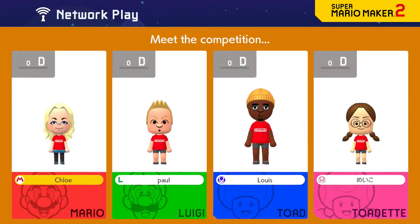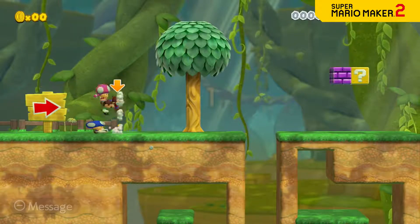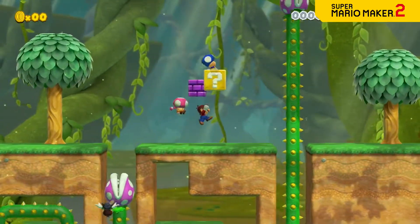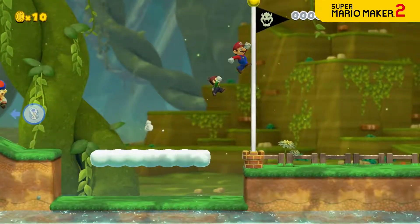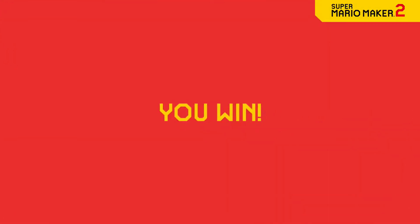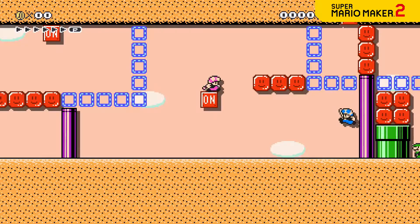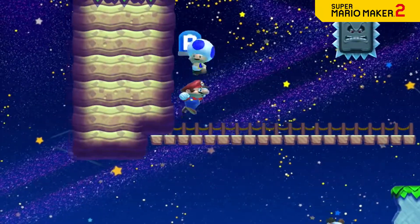In multiplayer versus mode, up to four players face off in a side-scrolling showdown. Each player will be assigned a different character, then they'll race each other in a randomly selected course. The player who clears the course first wins. Depending on your win-loss ratio, your versus rating will change. During multiplayer, there are strategies to consider that would never come up during solo play.